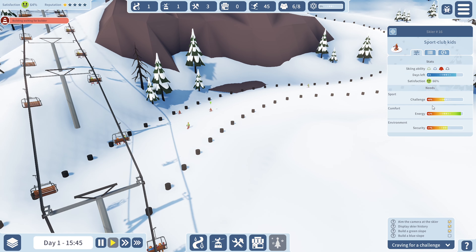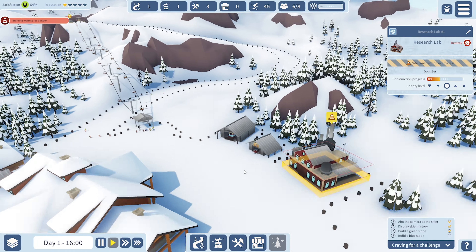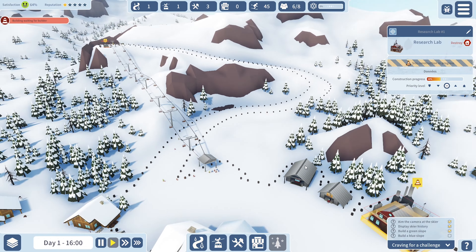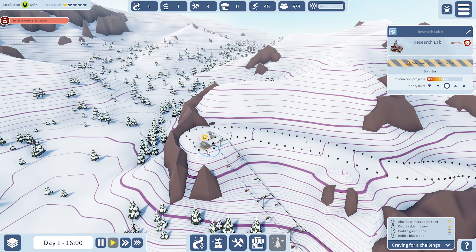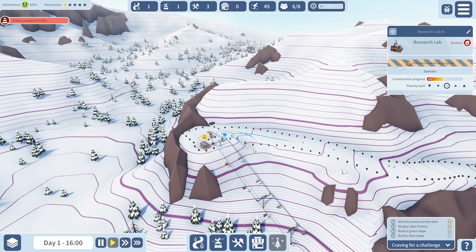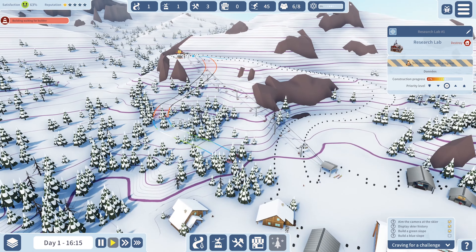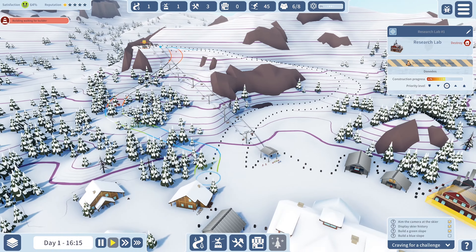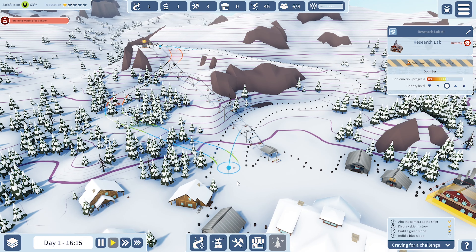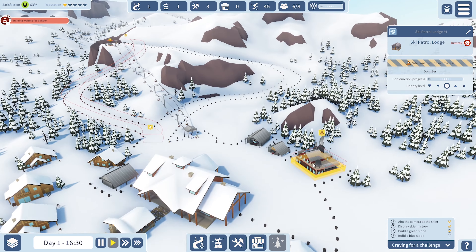The blue slope is taking a while to route. Let's try going this way — we'll end it there. That's our ski patrol lodge being built. Let's speed things up a little bit.